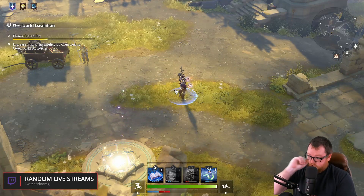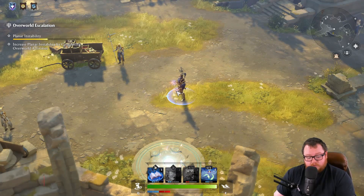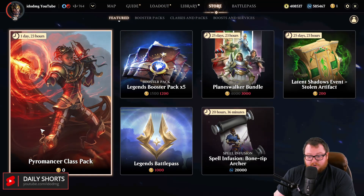Those are pretty much all the abilities for the Pyromancer. You also have an ultimate ability, which is a fire channeled AOE. The way you unlock it: if you log in before May 24th, you can go into the store and just claim it for free — it costs zero Zen.